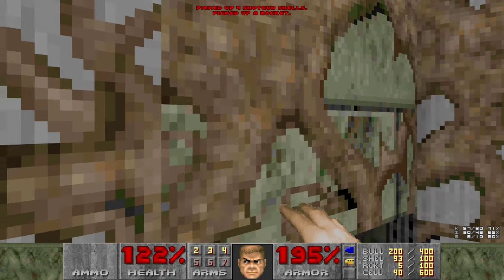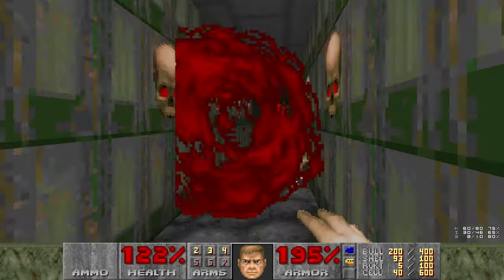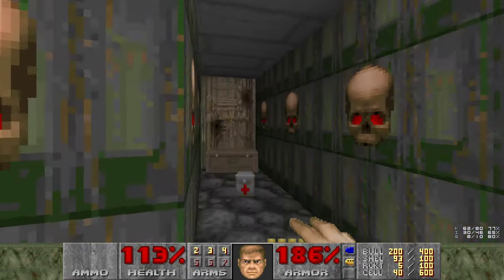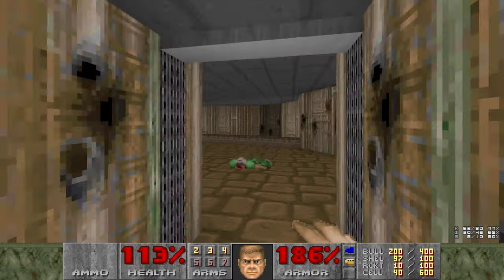Some lost souls in here, so I'm going to get my fists out. There's just not a better way to kill them. In Doom 2 you have the super shotgun. In Doom 1, what do you got? Nothing. You got hands - might as well use them.